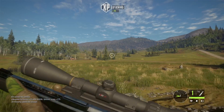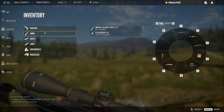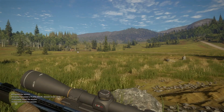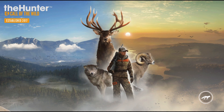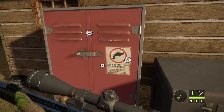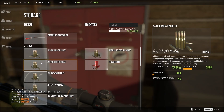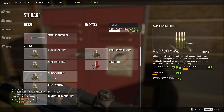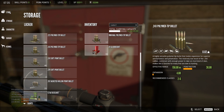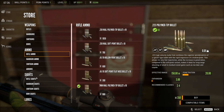Soft points just work much much better — I don't know what's with that. I don't have the ammo for soft points right now. We're just gonna go change our ammo. The polymers do penetrate more, but I get very low amounts of blood with them. With soft points I get medium amounts of bleed.